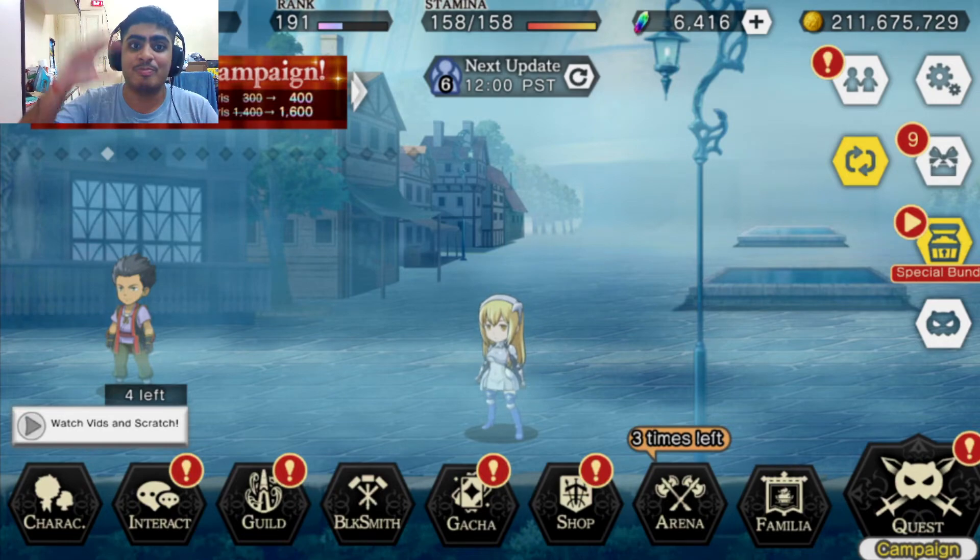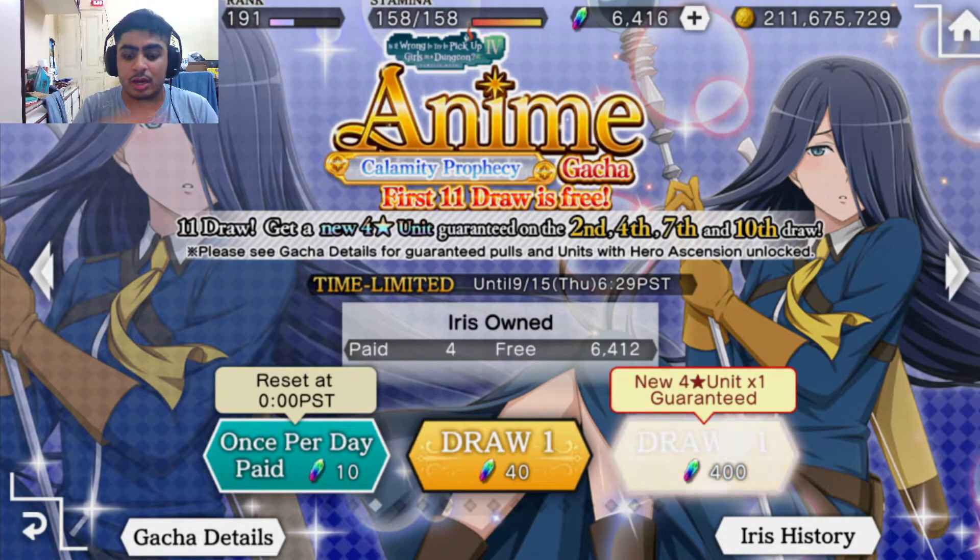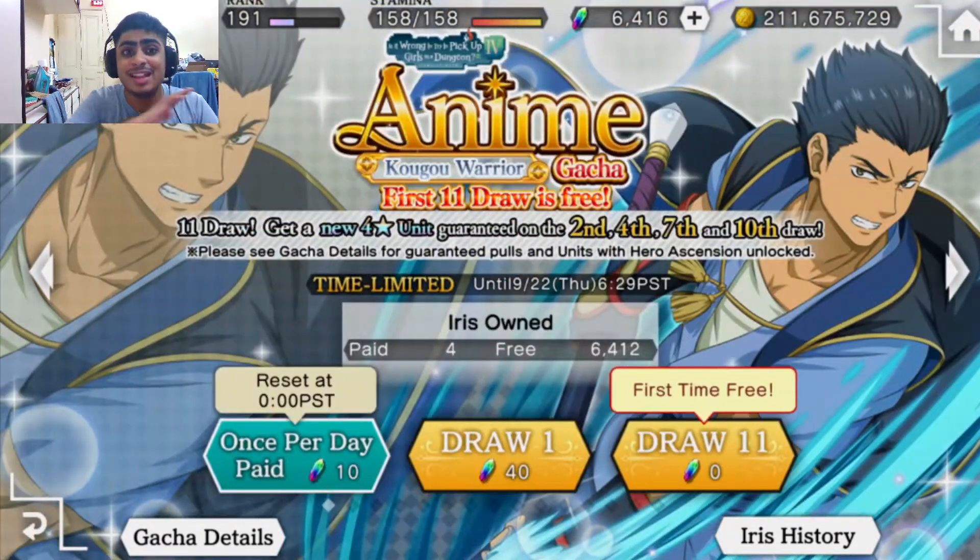The new banner unit is Kashima Uka. He is a water physical unit, so he's part of an insane team already, because water units have dominated this game regularly. Especially last year we had the Aisha and Bell who might go well with him. Recently we had the Cassandra unit who gave magic and physical resistance and a counter ability for low water physical attacks, so I think this Uka might go well with Cassandra. I'm going into this completely blind.